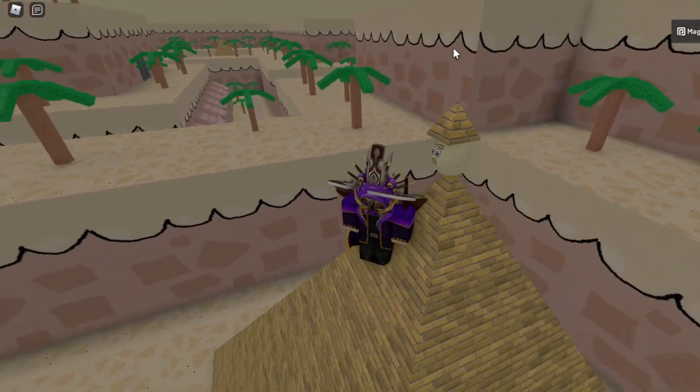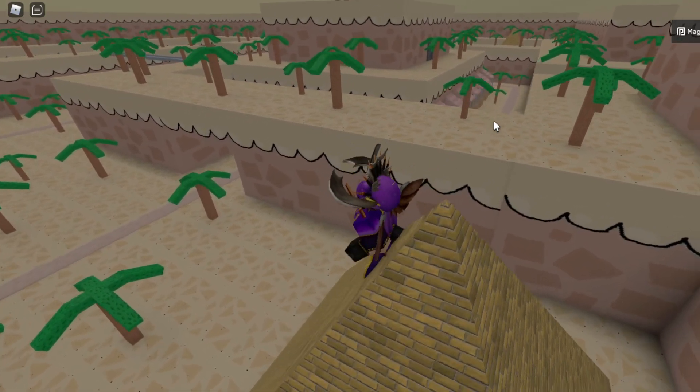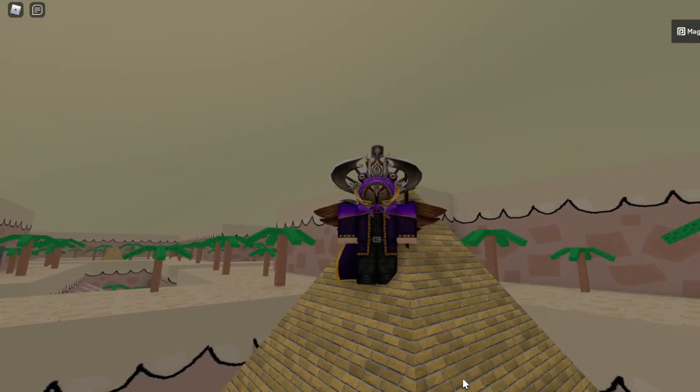You just need to touch it whenever it does spawn and you'll get the badge. Right over there it did disappear, so it's a pretty short window. You want to actively look at it and wait for it to spawn so you can actually get it. Hopefully this video has been helpful — now you know how to get the Ancient Pyramid Egg in Fig's Egg Hunt Frenzy. I'll see you guys next time, bye!